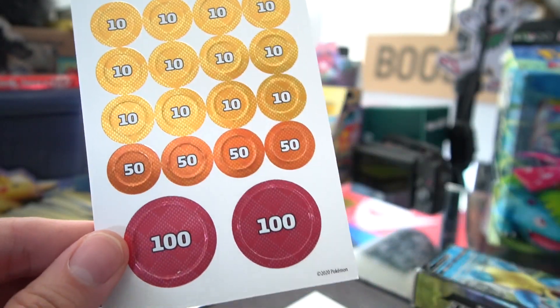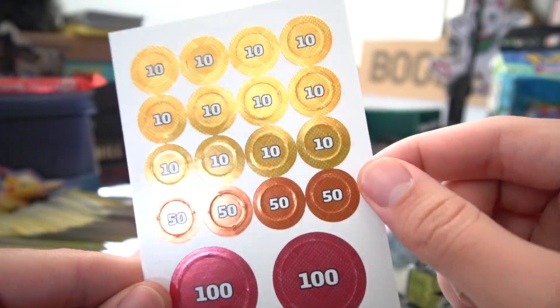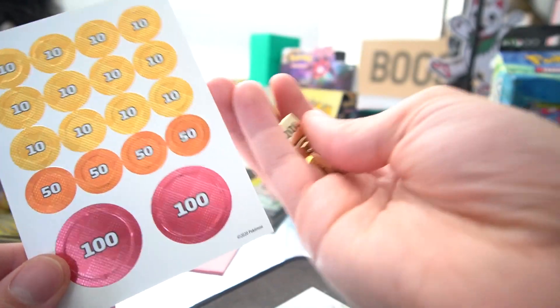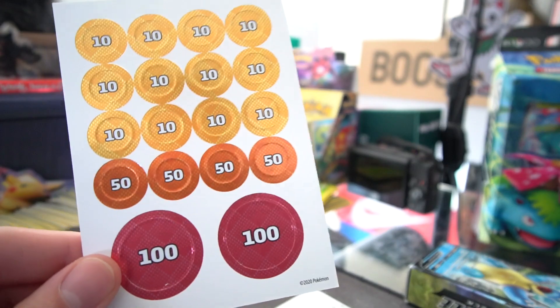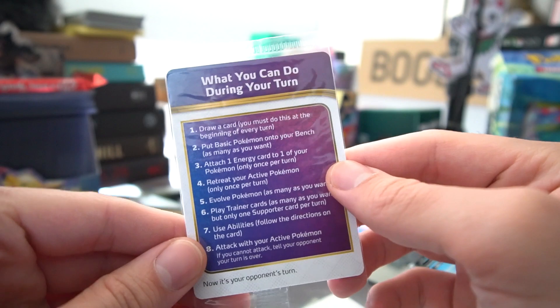The damage counters are included too — typically they look cheap and cardboardy and glossy, but this time around they have a metallic finish, which is something new. You've got tens, fifties, and hundreds. Most people typically use dice because they're quite easy to use, but I guess these decks aren't doing crazy damage out of the gate so these will do just fine.